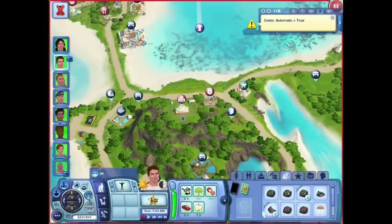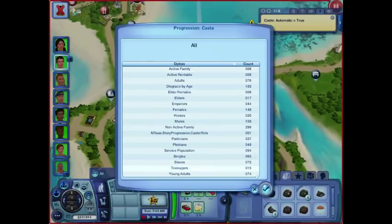Progression cast — so these are the count of how many sims. There's eight in my current family. Active rentable — I'll look that one up. I have 76 adults in my town. Disgrace by age — I'm going to have to look that one up online. Elder females: I have nine elder females but 17 elders total, so that means I have eight elder males. This also doesn't have a total sims count; this is a breakdown for the menus that I selected. We have 148 females and 159 males — about half and half.